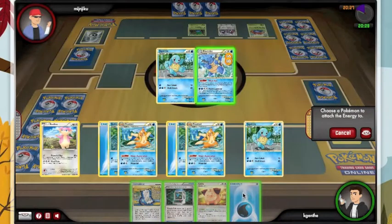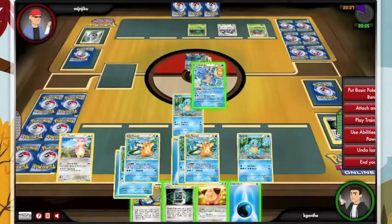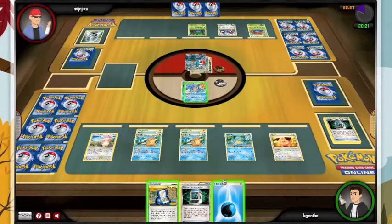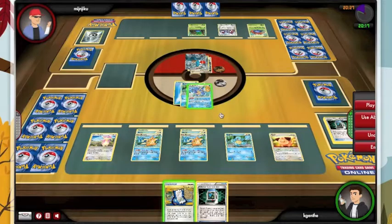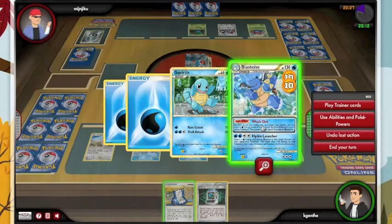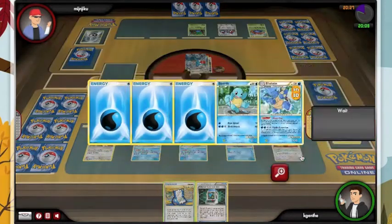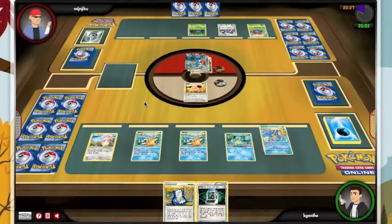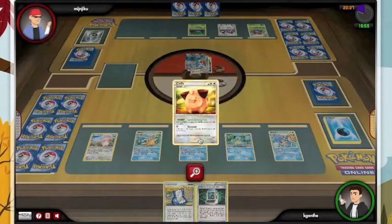This is just a nightmare scenario. We're gonna have four waters in the discard and we junk armed our Fisherman. We're pretty much out of resources. Three more water into the discard with no way to get them out. But Blastoise is too important to lose at this point.